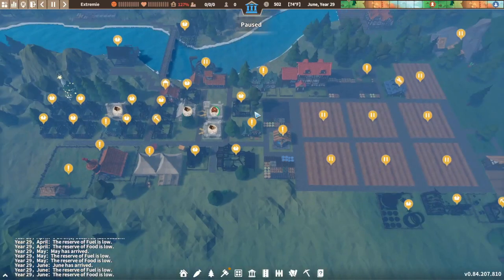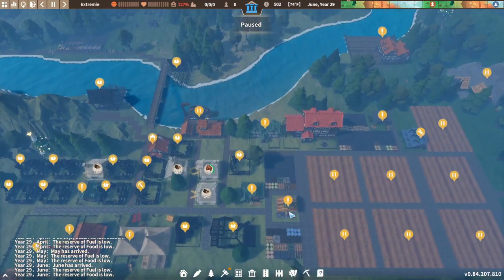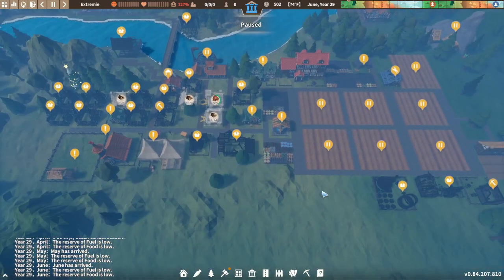Hello and welcome to Settlement Survival. We follow the series here on Extreme Difficulty. This is episode 10, so we have made 10 episodes on Extreme Difficulty and we're still alive — just. You join me here; as you remember how it finished last time, we're in year 29. We're not doing too great, we have got a problem.